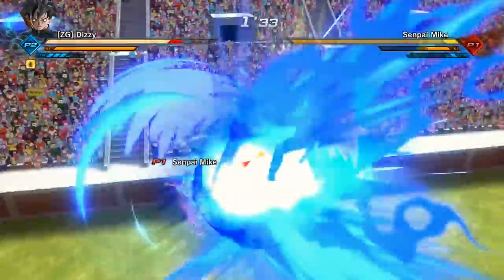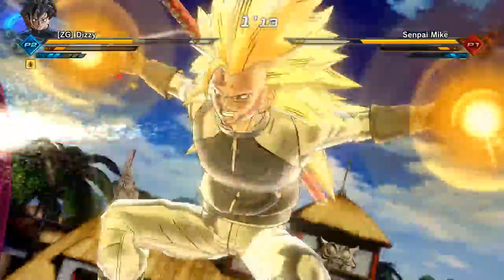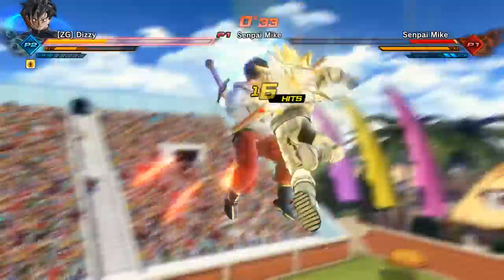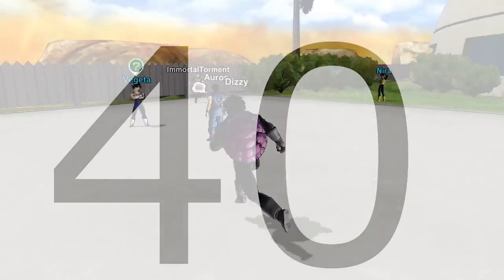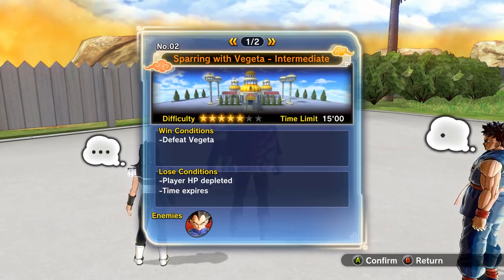I'm gonna make this video quick because when I was trying to get Super Saiyan 3 there was a lot of misinformation out there, but I finally figured it out. Before you go to Capsule Corp on the map, you have to be level 30. You have to meet up with Vegeta to do that first mission, and after you get level 30 there's nothing else you can do — you have to be level 40 to do the next two missions.